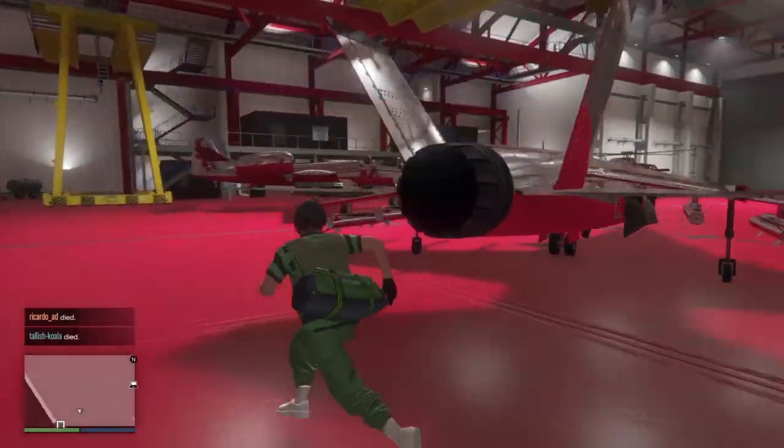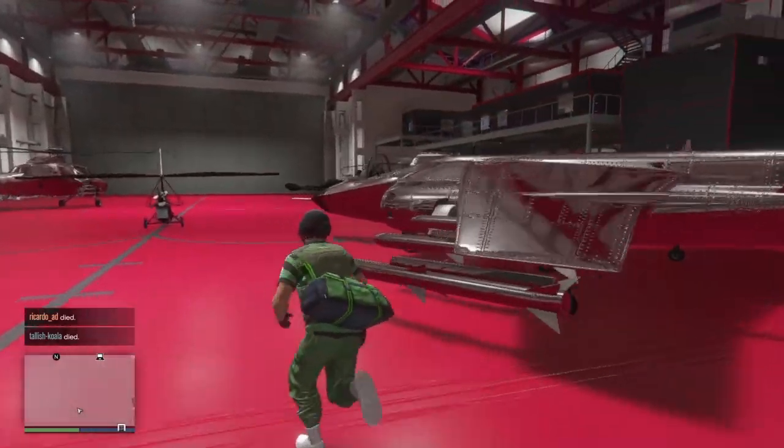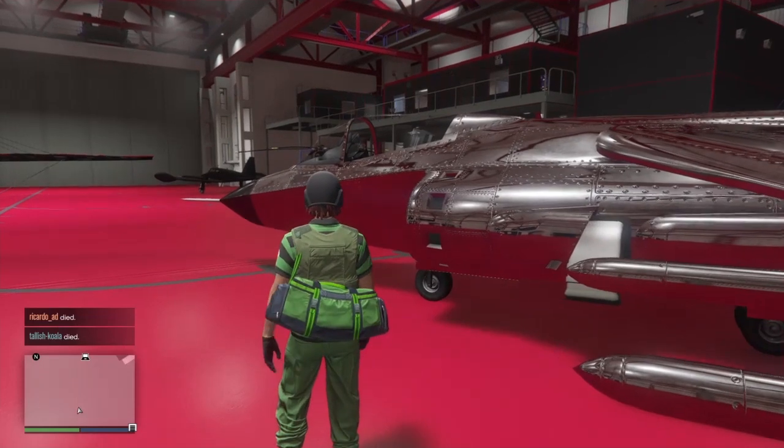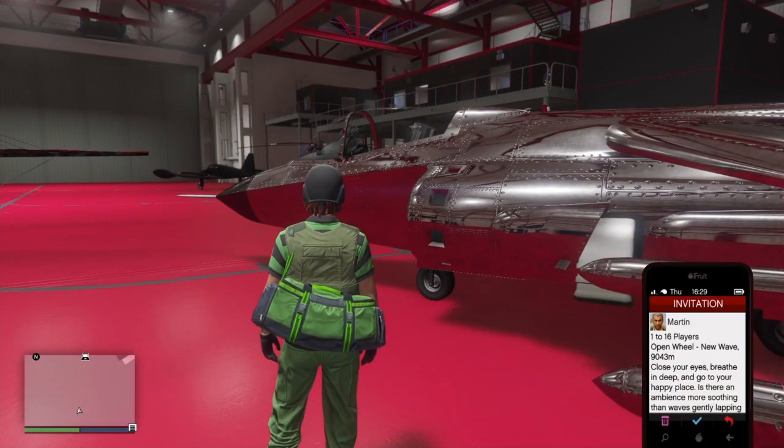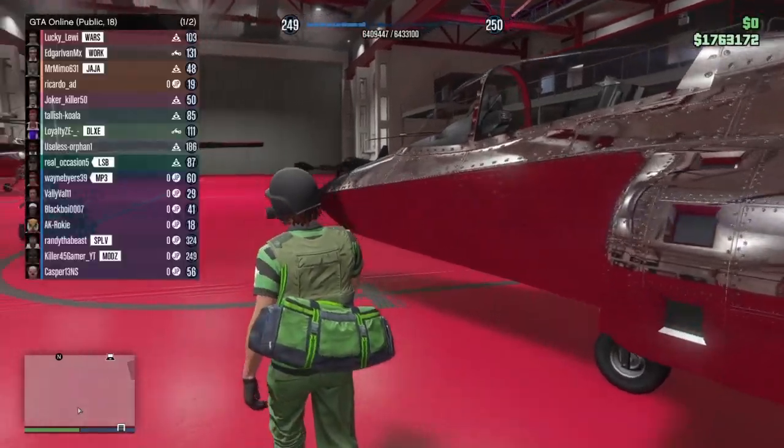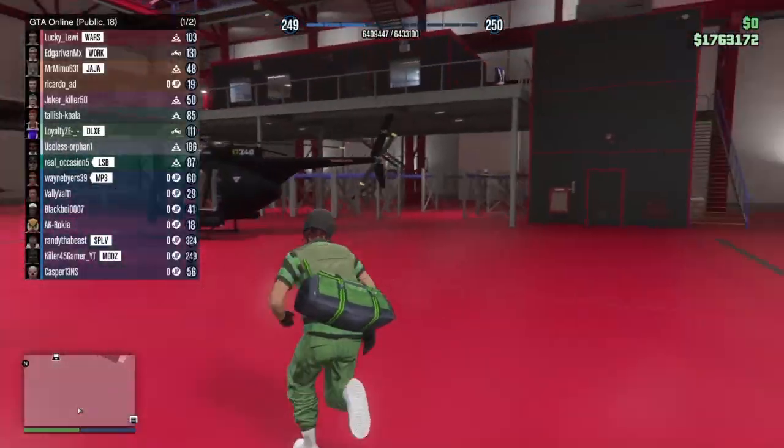So what you guys will need is a CEO, a Pegasus Buzzard, and an invite from Martin for the open wheel mission.